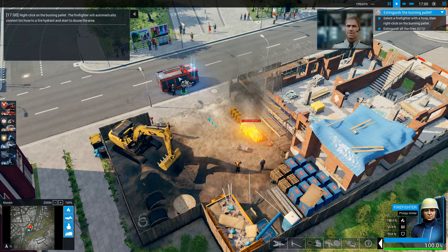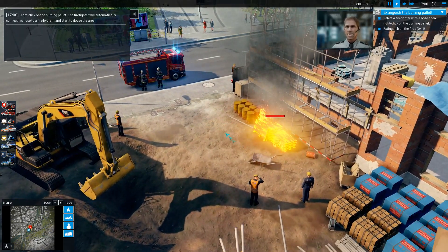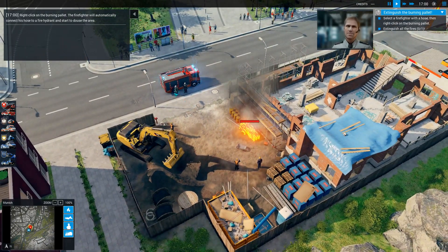Right-click on the burning pallet. The firefighter will automatically connect his hose to a fire hydrant and start to douse the fire.